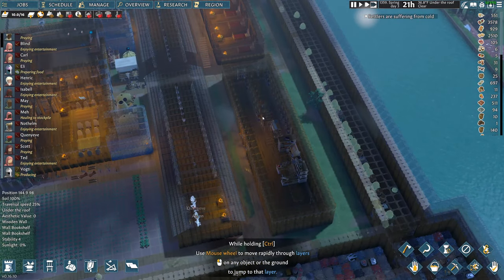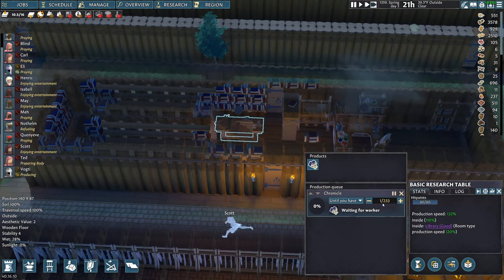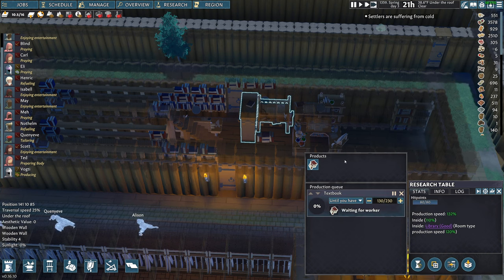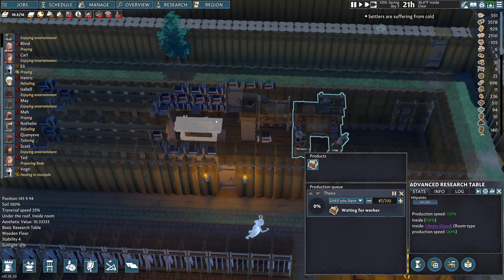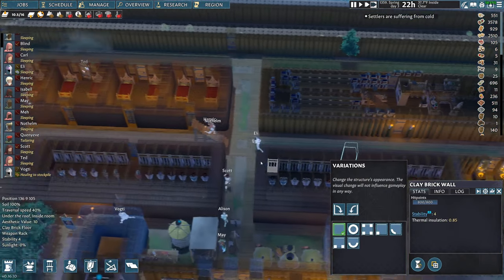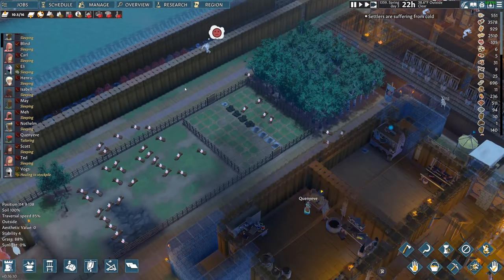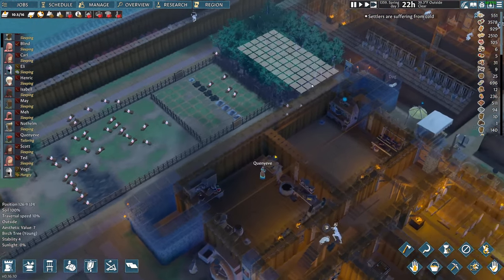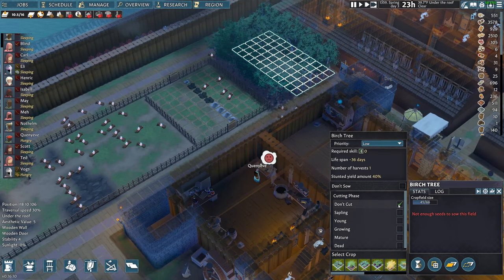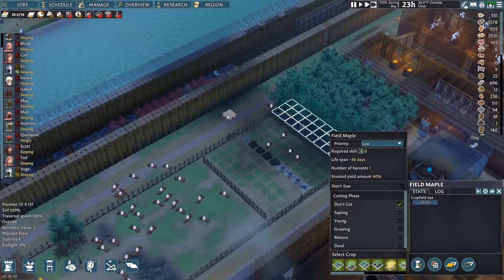The library didn't get as full as I thought it would — it's a very mediocre library. Everything else is doing great though. The trees are growing and I can tell them not to harvest — I want to manually cut these since we don't really need wood at this point.